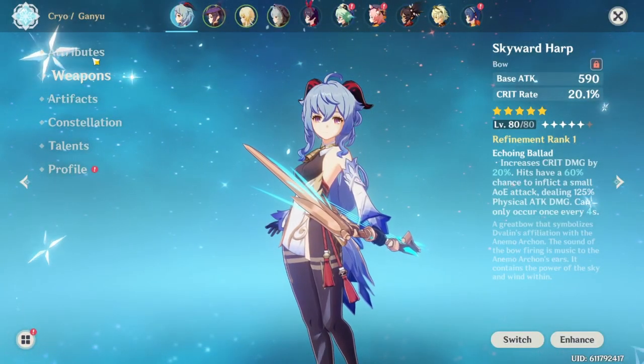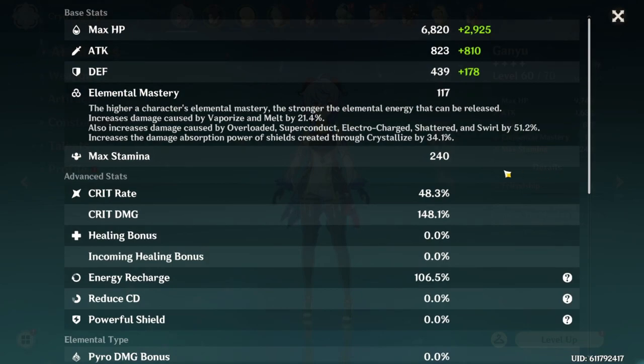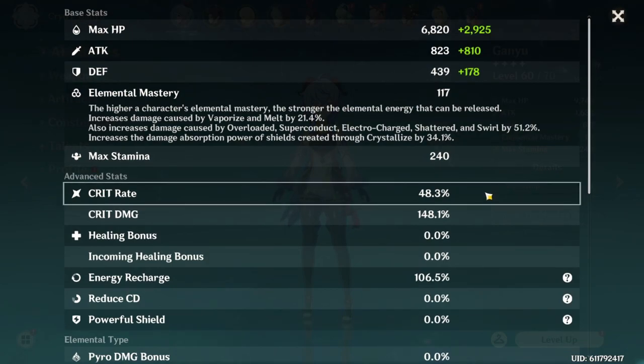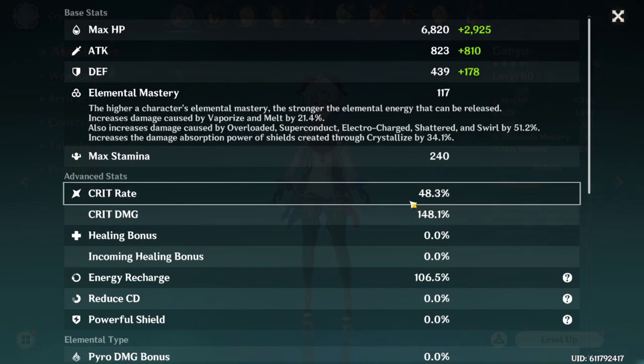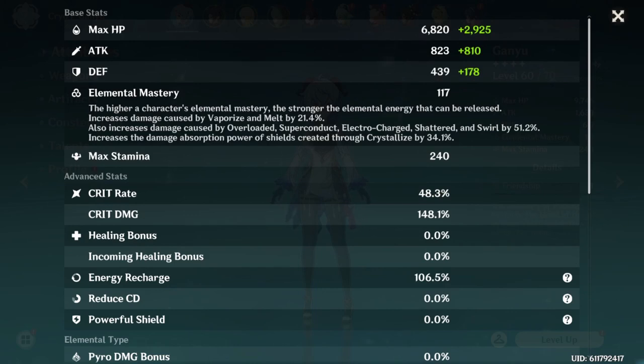I'll be doing a few tests with both bows. I'm just going to use a two-piece cryo set to keep things more simple. Just keep in mind that this bow has 20% more crit damage and also about 20% more crit rate, but everything else will be the same, so let's get started.